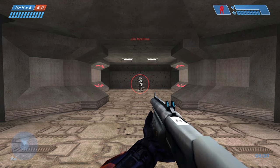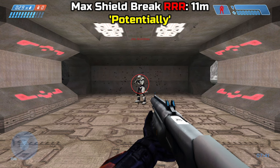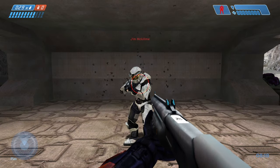When it comes to damage output, I went about it a different way. Since this is a shotgun that kills in one shot at a certain distance, I found the most consistent one-shot kill range and the potentially consistent shield break range. At around 11 meters is the cutoff range to at least break an opponent's shields, and at around 4 meters is the most consistent one-shot kill range I got.